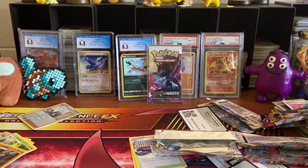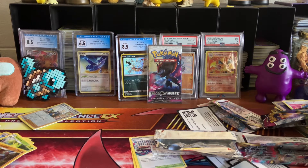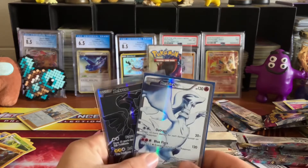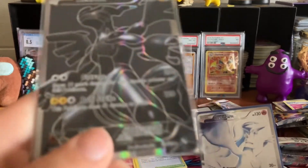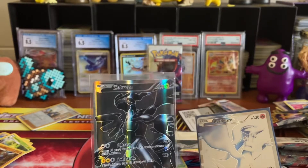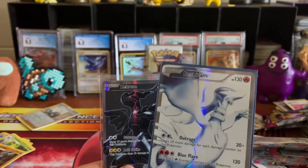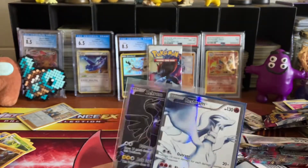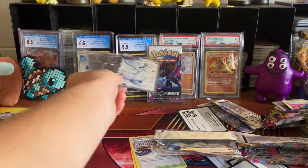I might as well show off some of the other recent pickups I've gotten, maybe to kind of make up for those pulls. I showed this off on my TikTok the other day, but I finally got the Reshiram Full Art from the Black and White Base Set. I've had the Zekrom for a while and it's also got a crease in the bottom — I'm looking to replace it soon with a near mint version. The Reshiram is in pretty mint condition and I'm really looking forward to putting that in the binder.